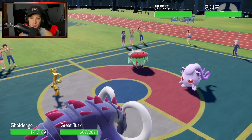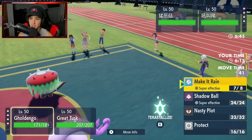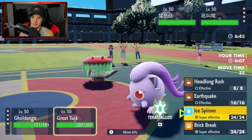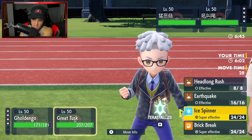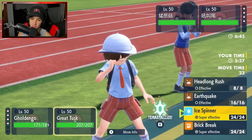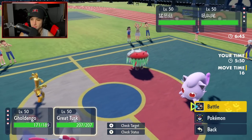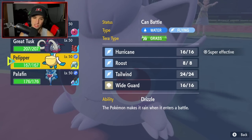Brute Bonnet comes out to play. Make It Rain is still the call — double down on the damage. Grass moves are scaring me so I'll hard swap into Palpalpad for some Hurricanes. If they go for grass moves and I'm in Palpalpad, I dodge that threat.